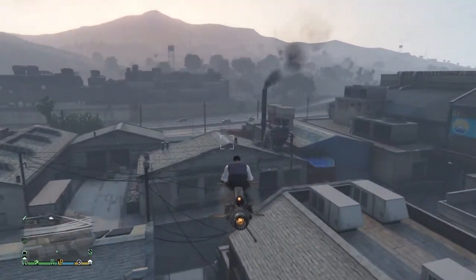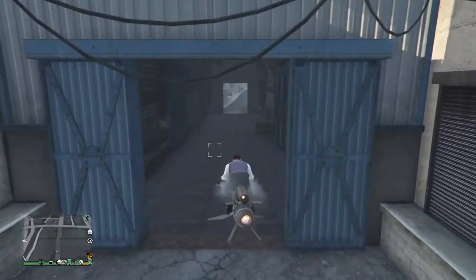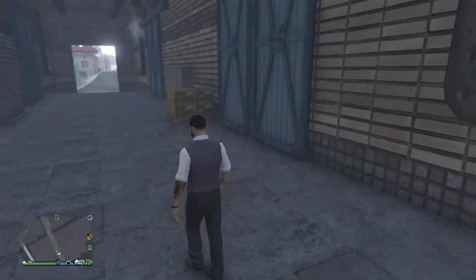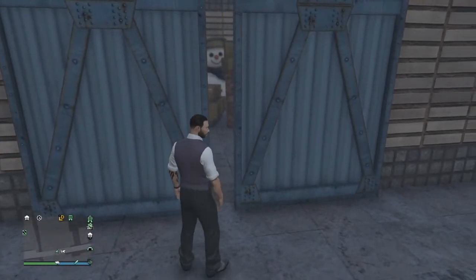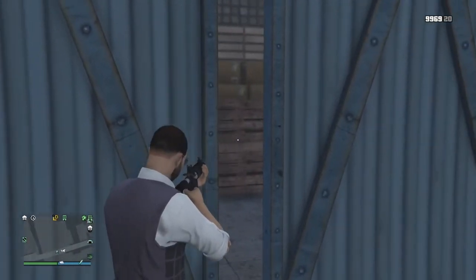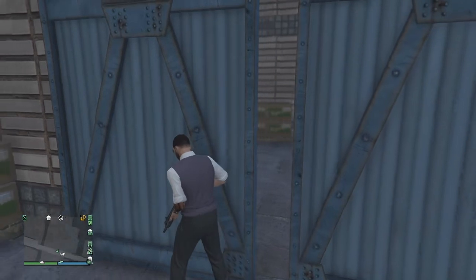Come over here to this alleyway and go inside these gates right here. Go ahead and land right there. There are four doors in here, but this one on the right you can see is a little bit open, and if you peer in there you can see the big snowman. Get rid of some of these boxes and there it is — pretty easy to find.